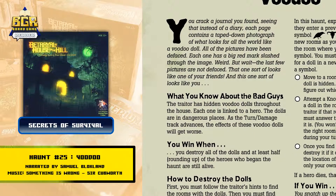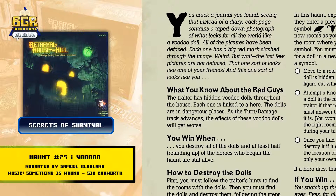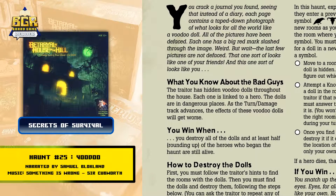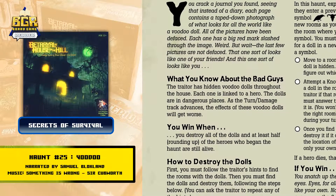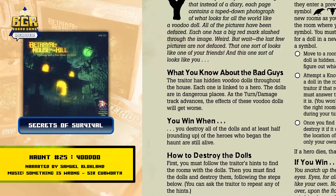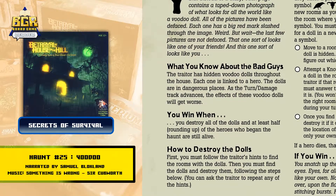What you know about the bad guys: the traitor has hidden voodoo dolls throughout the house. Each one is linked to a hero. The dolls are in dangerous places. As the turn slash damage track advances, the effects of these dolls will get worse. You win when you destroy all of the dolls and at least half — rounding up — of the heroes who began the haunt are still alive.